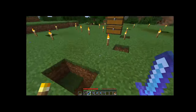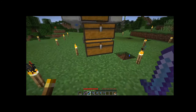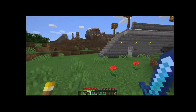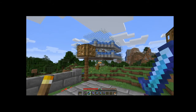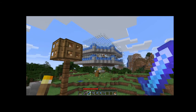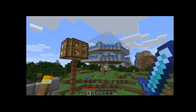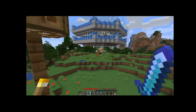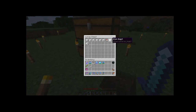On this side here we do have an iron farm that produces enough iron for me. This design I believe I might have got from Mumbo Jumbo. It's just two platforms - we have a bunch of beds in the middle with composters on the outside. This tries to maximize the area that golems can form and also maximize the amount of gossip villagers can do. This works pretty well, and the amount of iron I'm getting from it is more than sufficient for my needs.